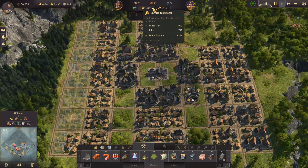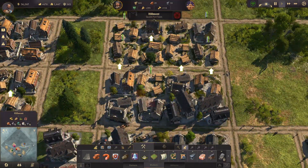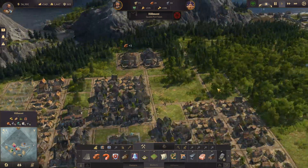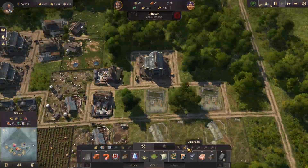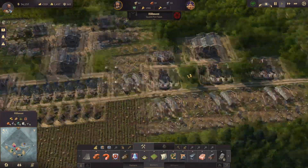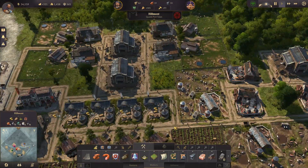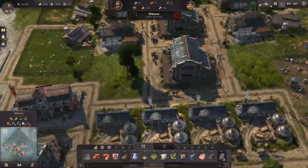We now have 289 farmers, so we can upgrade more to workers. With more workers, we head back to the farm area to build additional pig farms and slaughterhouses. The farming area is growing fast — I think it's time to add some decorations and make it look even cooler.